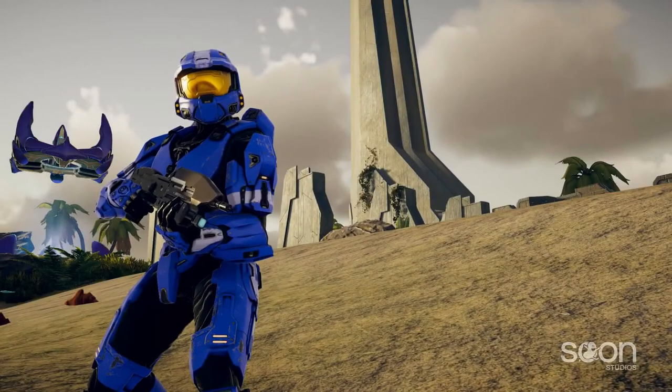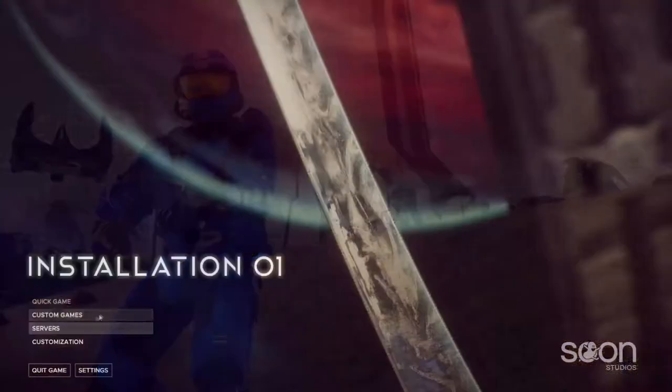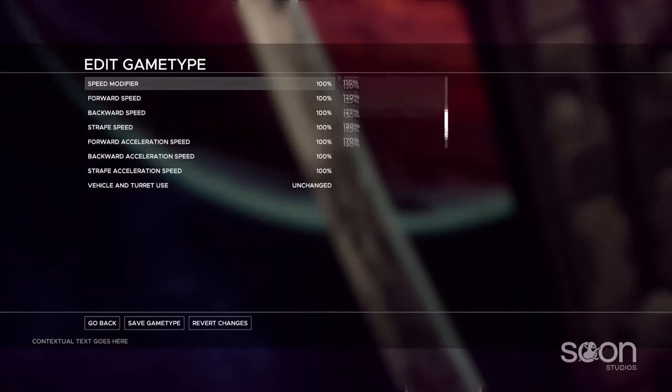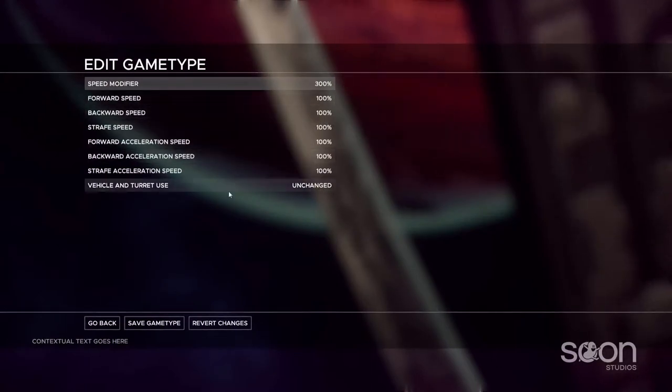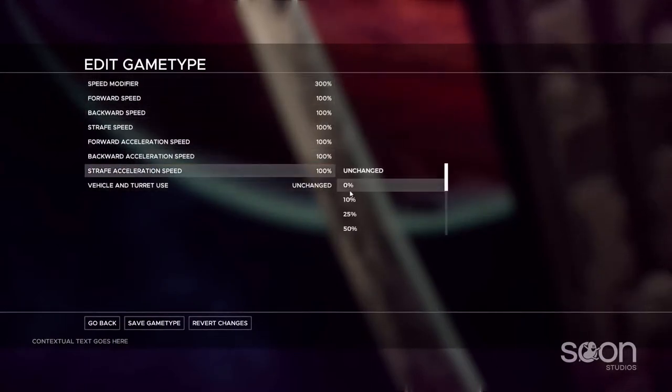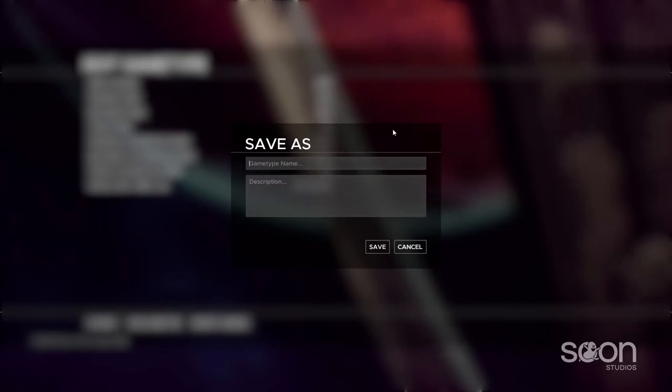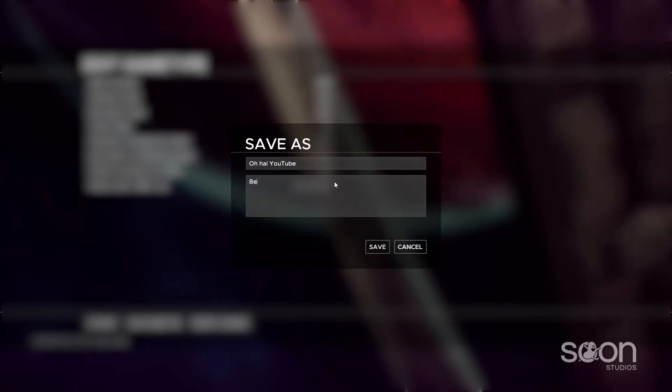If you've been following our weekly updates, you should already know that our menus now look like this. What you haven't seen is the crazy number of game type options that will be available. Of course, everything you remember in the original games is returning. You can edit pretty much any aspect of the game that you'd like, then save this variant and share it with your friends — or your enemies. The possibilities are truly limitless.